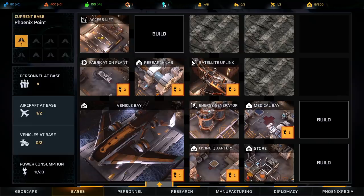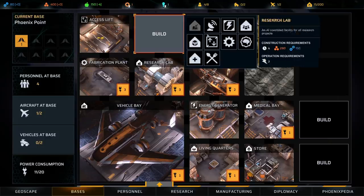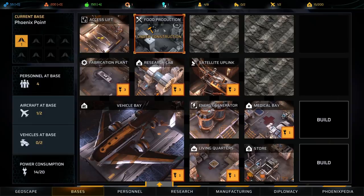If we look in our bases tab, you can see our base is actually fairly well established. We've got access lift, fabrication plants, research labs, satellite uplink, energy, medical bays, living quarters, and a store. The most important thing to point out is that we have three resources right now: tech, materials, and food. Food is the only one that's going down currently — every day we're losing four food. That's bad because food is what's used to recruit new soldiers. So I'm going to recommend that we build a food production unit. This is a facility that generates enough food for eight soldiers each day, and it takes three full days to build. Let's get that started now so that we can recruit soldiers from havens when that becomes available.